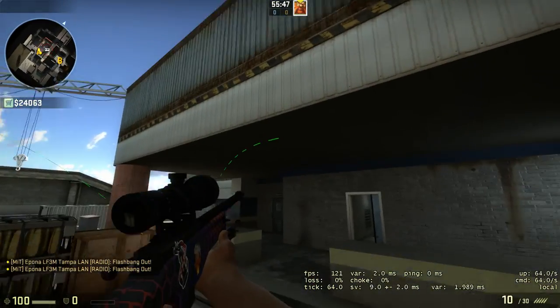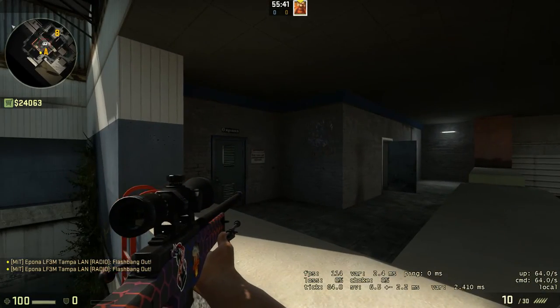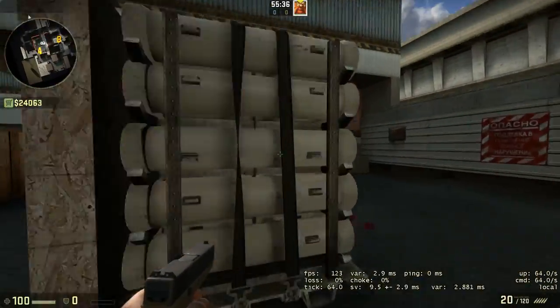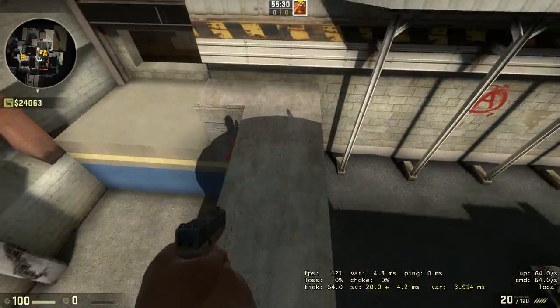They can throw a flash right here and then they all come out of squeaky, or they can throw one close here so they don't flash anybody in this cubby portion. As a CT, it's really tough to defend. Also, you can't necessarily just put someone from mid up on here, because it's risky to first get here.